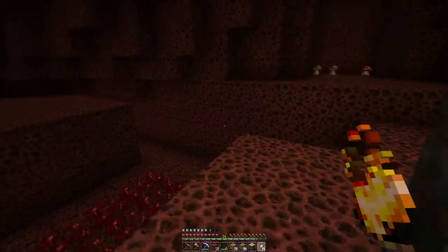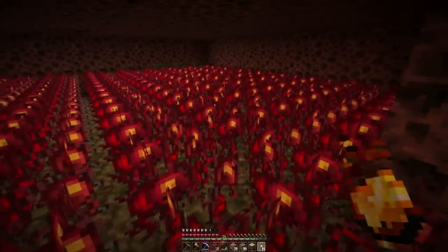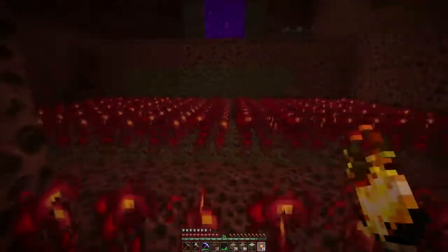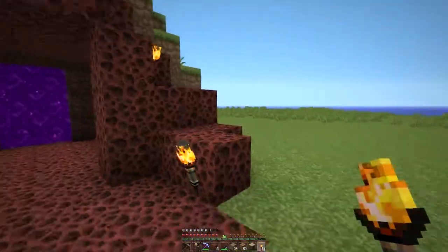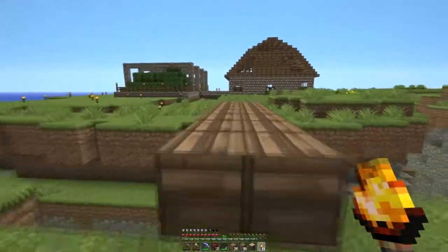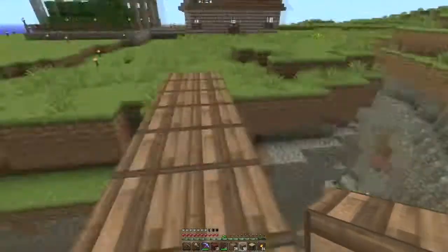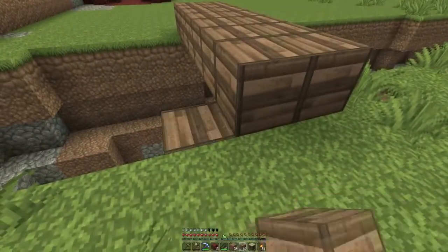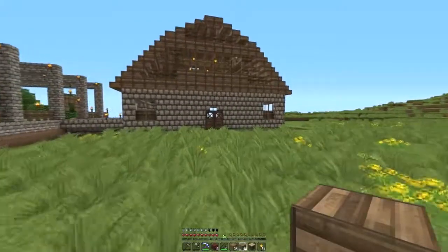I need to go get some more obsidian to build a couple more portals in the nether to give quick access to other parts of the world. I also noticed the nether wart looks pretty cool in this texture pack. Let me go ahead and harvest some logs, and then we'll complete the look of this area — put some logs and fences around here to make it look better.